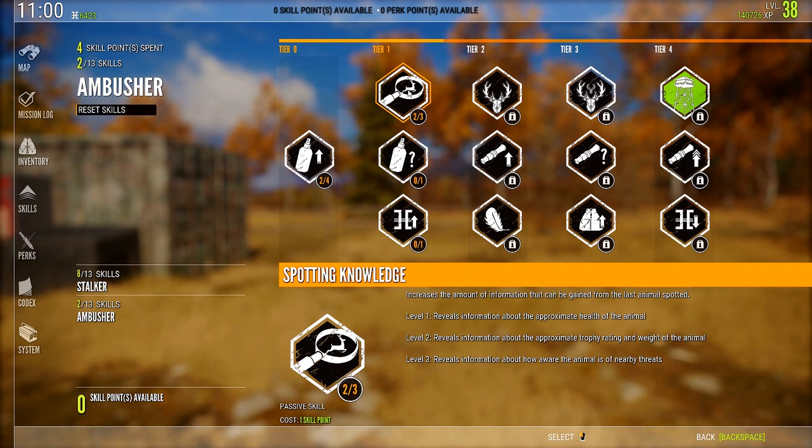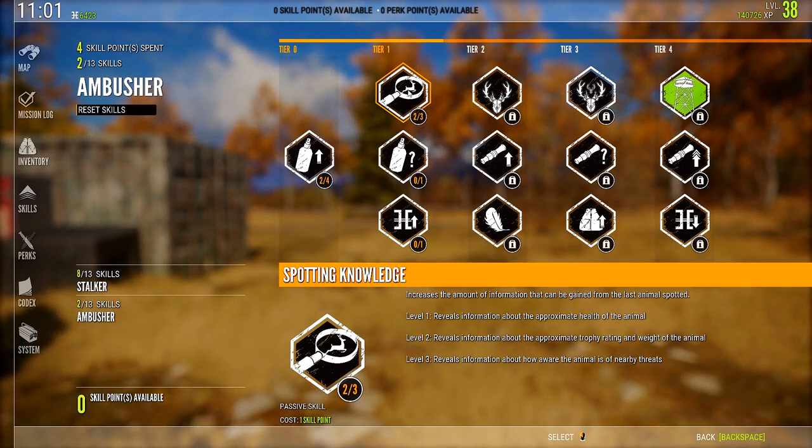Level 2 reveals information about the approximate trophy rating and weight of the animal, which is really handy. If you are a spot-and-stalk kind of hunter — where you get up high, glass down on open areas, find a herd, and pick an animal to stalk — that works really well with level 2. Because level 2 is going to tell you the approximate trophy rating and weight, which in turn affects your score. Definitely worth getting.